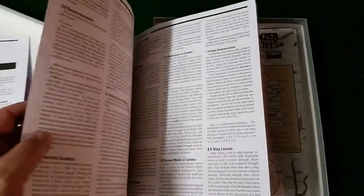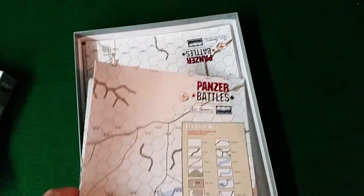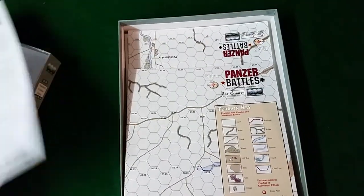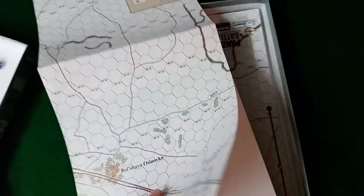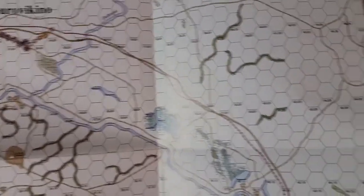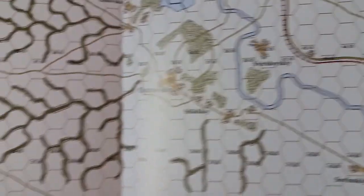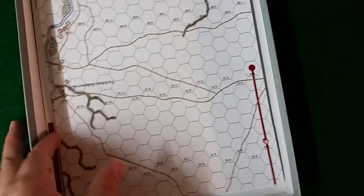Standard rules here — nothing out of the ordinary: zones of control, combat rules, events, combat reinforcements — all stuff most wargamers will be familiar with. The game includes two maps and takes place during the winter of 1942 to '43, so the map has a winter look with a white background and cold-looking features that really capture that feel, including gullies and streams. With two maps, this is a big game.